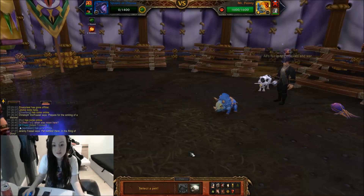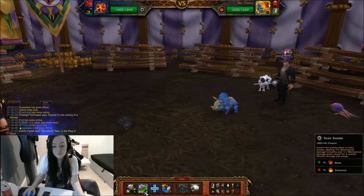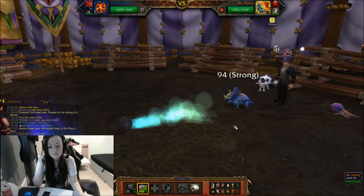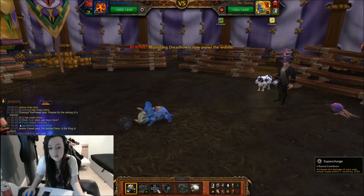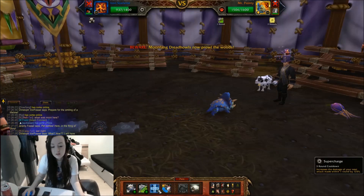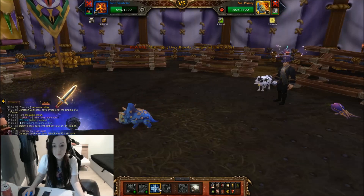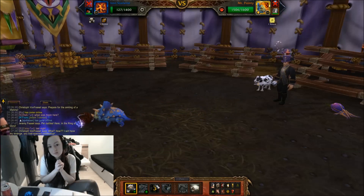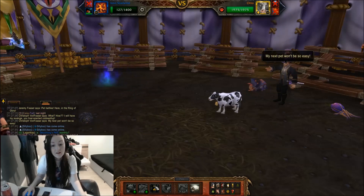Who should we bring up next? Let's do this one. First I'm going to put Toxic Smoke down, then I'm going to use this Wind Up ability. Oh no! I need to go careful — I've got Moon Moon. Supercharge. And then when I use this again, it should really, really hurt him. That was cool, I really like that.